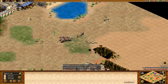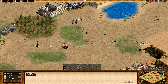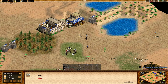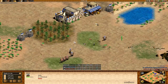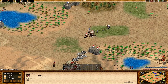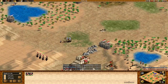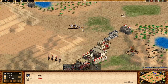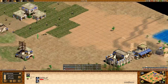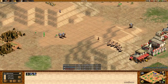A bit of missed micro there — losing two scouts to that spearman was pretty unnecessary. Now his scouts are coming around with a spearman, and you're retreating near the stable which is good since units come out faster. At this point you don't need to fight here — your scouts are already behind because they lost HP attacking those villagers. Looking at the military count, he's a bit ahead. You're still making scouts and your villager is queued to the TC.